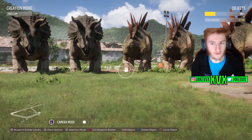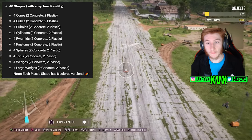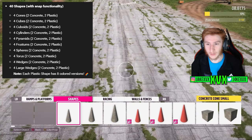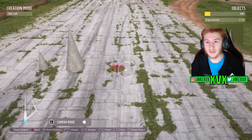Now there's another load, and it's the biggest load: 40 shapes with snap functionality. We've got four cones, four cubes, four cuboids, four cylinders, four pyramids, four frustums, four spheres, four torus, four wedges, and four large wedges. Each plastic shape has eight coloured versions, so there's a lot of different combinations you can do with these new shapes.